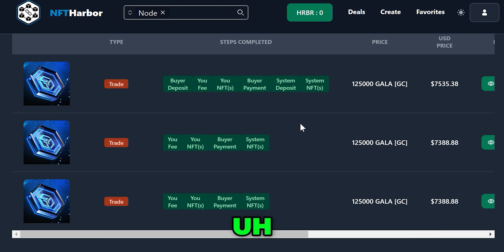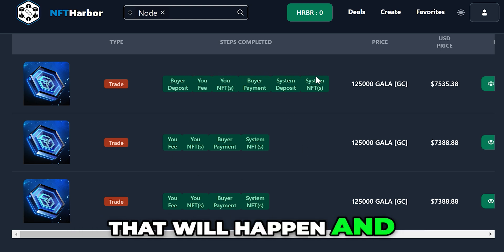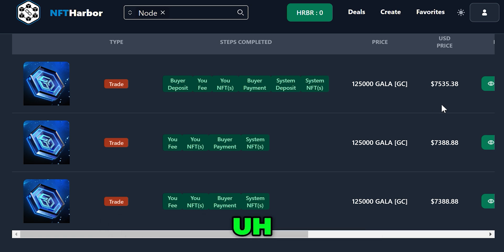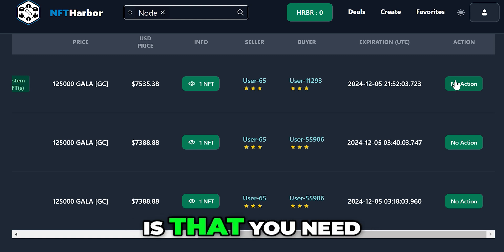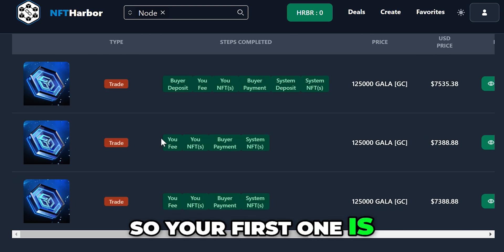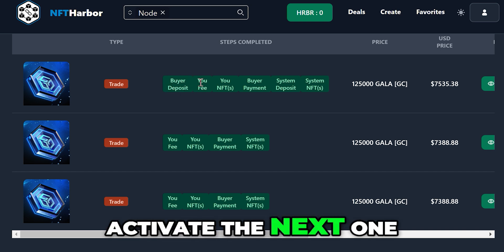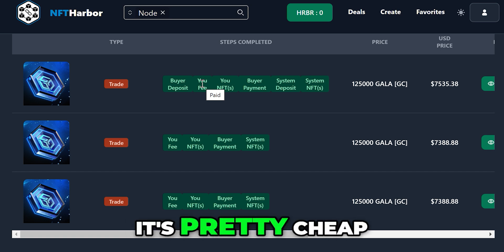These are some completed ones. These boxes are the steps that will happen, and they will be highlighted if it's something you have to do. It'll tell you on the action bar what it is you need to do next. Your first one is the buyer deposit — that's on them. They have to do the buyer deposit in order to activate the next step, which is your fee. That is the NFT Harbor fee — it's pretty cheap, way cheaper than OpenSea. They're very fair.